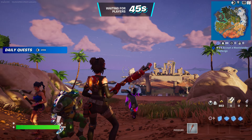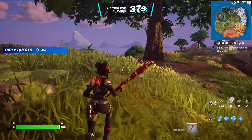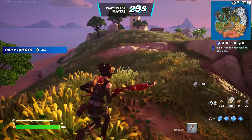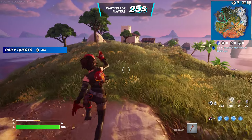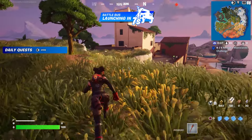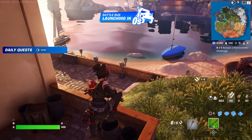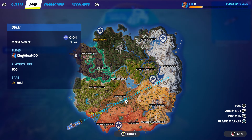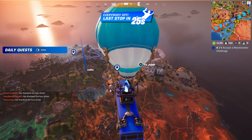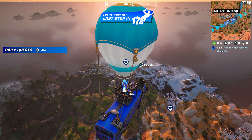Alright, we're just going to start it up and give it some time. When we spawn by the battle bus, I want you guys to press down on the D-pad. We can also get the Kratos and Travis Scott pickaxe, emote, and even the skin. Press down on the D-pad to thank the bus driver, and then we're going to go to Reckless Railway right over here. Once we get there, we are going to open two chests.